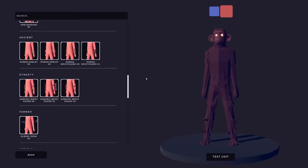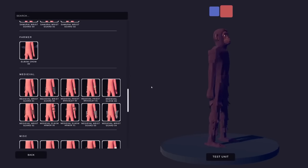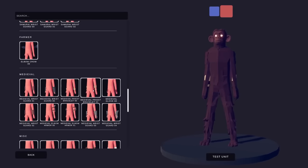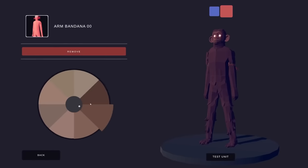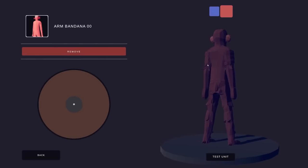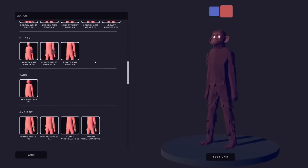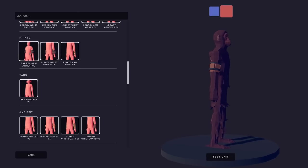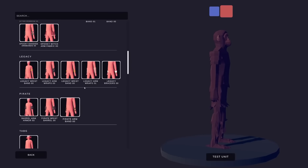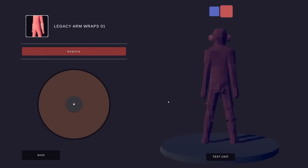Arms need a little something something. Is there something in here to add some texture? The medieval bracelet — I can just slap it in and make it brown. Bandanas, you can add some texture. I thought it would be cool but then you actually look at it and you're like... I don't know. Barrels? I could give him some big old biceps. These legacy arm wraps — take them, brown them. Look at that, more texture in the arms.